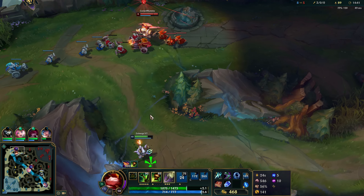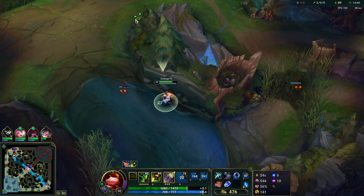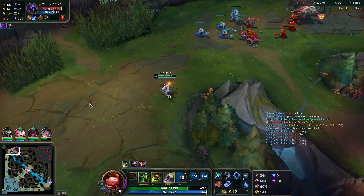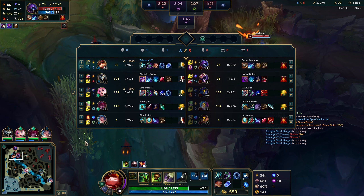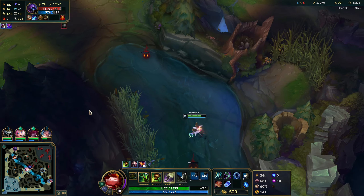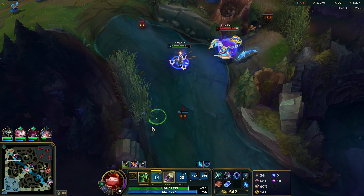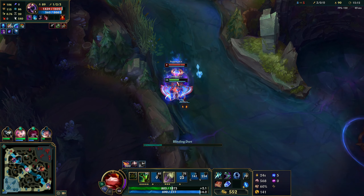I think Skarner flashed — he definitely ulted me but I'm pretty sure he flashed right there to get closer. Ghost is just really strong and I don't really think you need ignite against certain matchups with Teemo. All right we can keep proccing that. Yeah, he's gonna be camping up here a lot with how much my bounty is worth. Can't believe he actually stayed still.